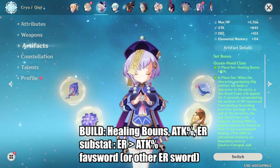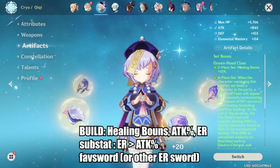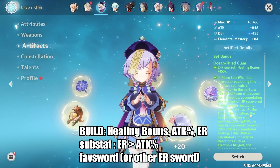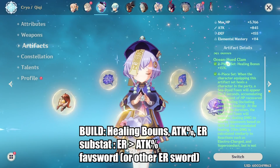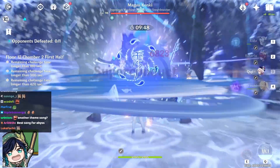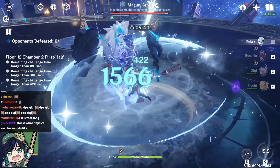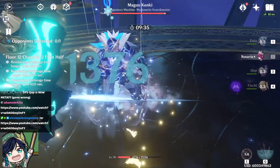Finally, we move on to Qiqi, who also has massive healing from her elemental burst. Just like the other characters, Qiqi didn't really have any good artifact set before, so getting one now is a straight upgrade. However, the biggest change for Qiqi is that you can actually put her into a very decent team now: Eula, Rosaria, Qiqi, and either Fischl or Raiden. This is actually a very viable team with the new artifact set on Qiqi.